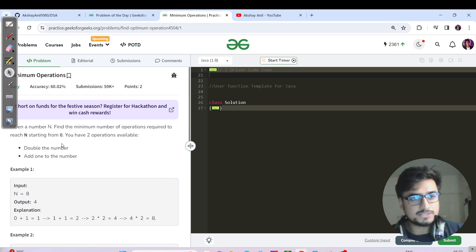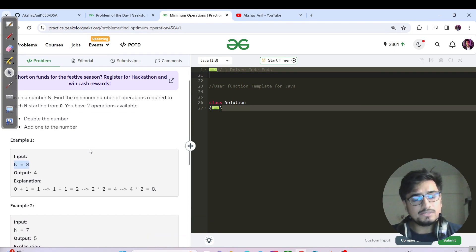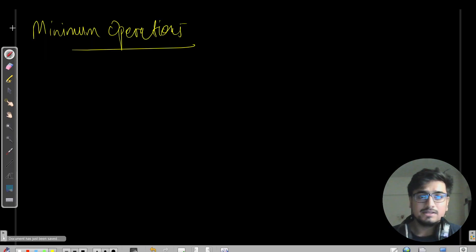We have been given a number N. Find the minimum number of operations required to reach N starting from zero. The only operations allowed are: you can double the number — that counts as one move — or you can add one to the number, which also counts as one move.